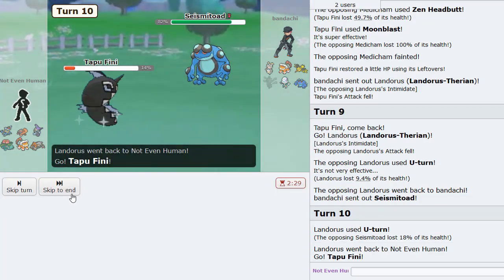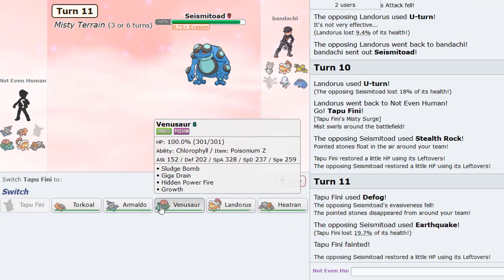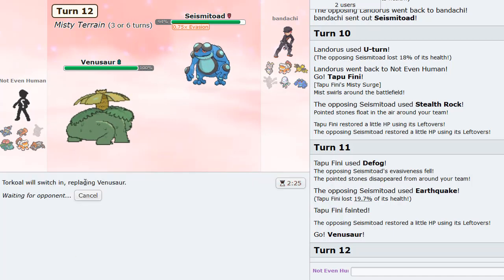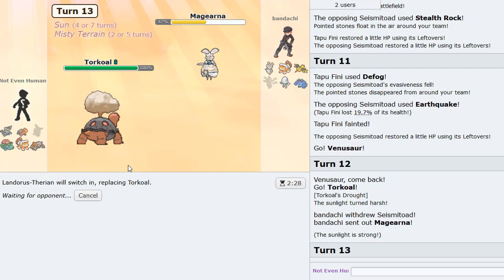Lando is in now, so I'm going into my own Lando. He actually U-turns, going back to Seismitoad as I go into Fini. The play is to actually double into Torkoal to get the sun up, and then go into Lando on his Volt Switch.